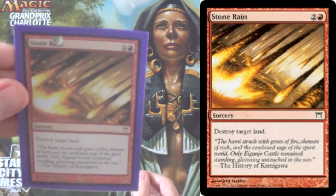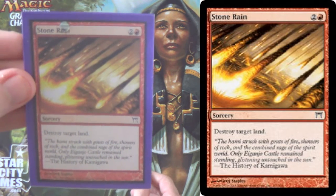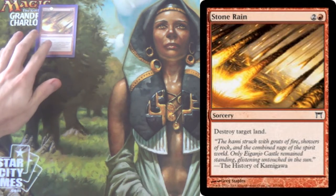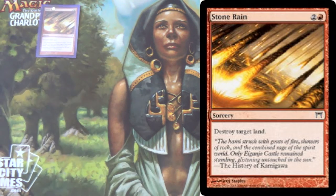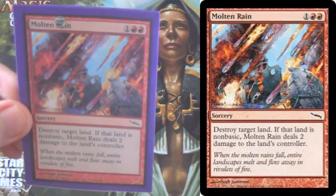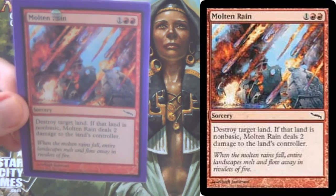It wouldn't really be a Modern LD deck without Stone Rain, right? Being double red becomes a little bit more important now that we're running two colors, but for the most part that's perfectly alright. Destroys any land, not just non-basic lands. Molten Rain again destroys any land, but if that happens to be non-basic, hey, 2 free damage — easy enough.